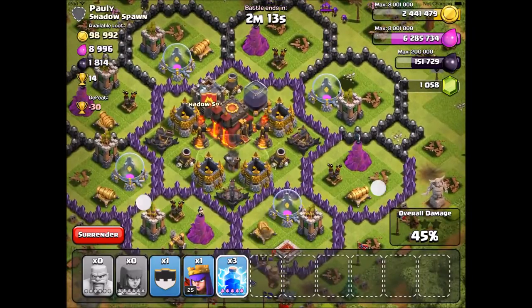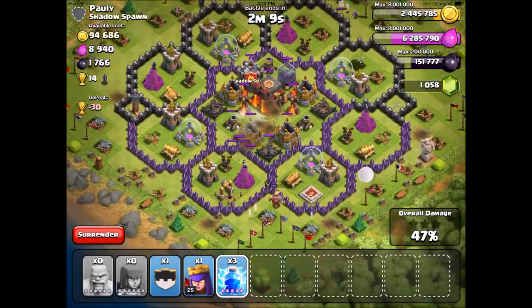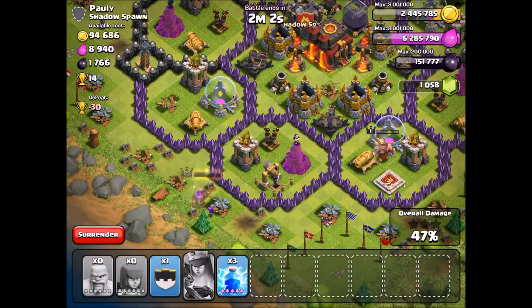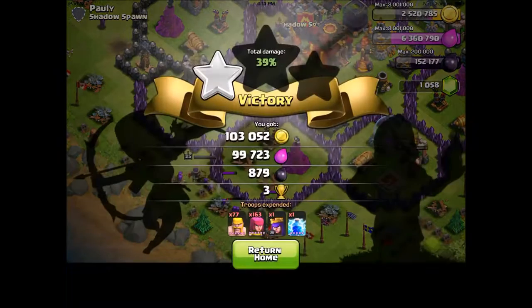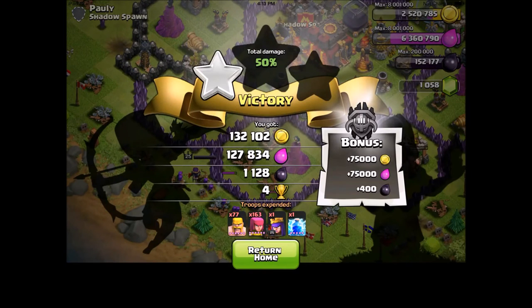For this raid I dropped my lightning spell on a builder hut just to get one or two percent, then dropped my queen on the bottom left side to get me to 50 percent. This raid wasn't really that good but I just wanted to throw it in here. I hope you guys enjoyed this video — please leave a like and subscribe, and I'll see you guys in the next video.